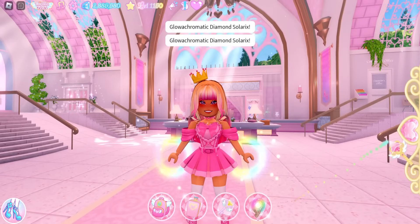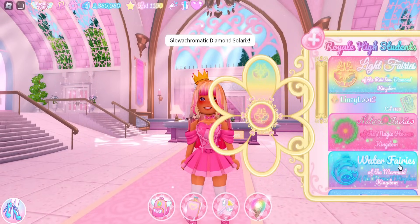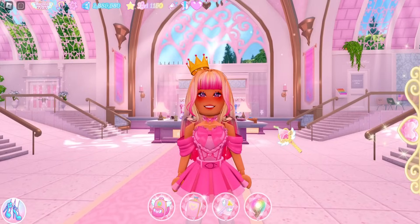Now that Phase 2 is out, we can actually get different powers. We can click on this power wheel right here. See, I only have light powers right now, and you can see there are blank spots, so you can actually fill in this little wheel and have all of the powers.